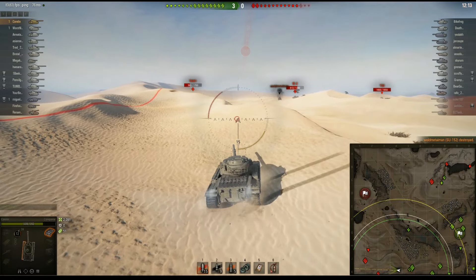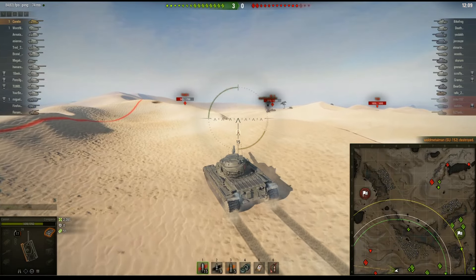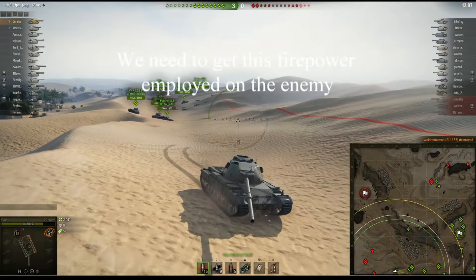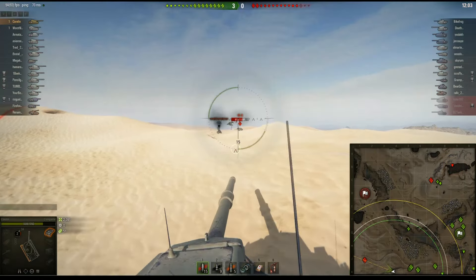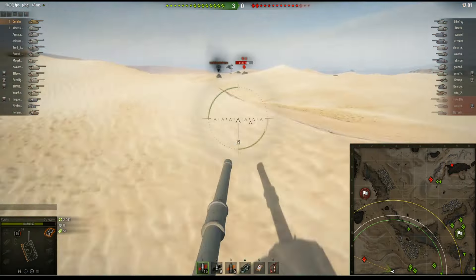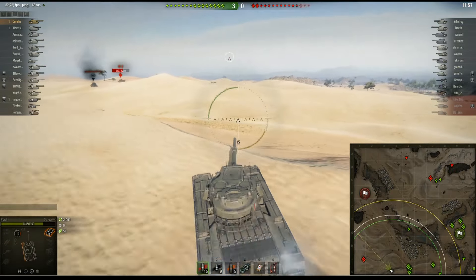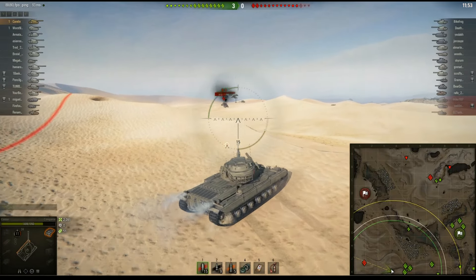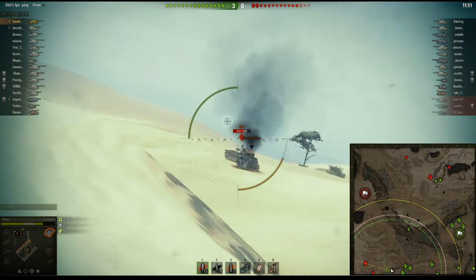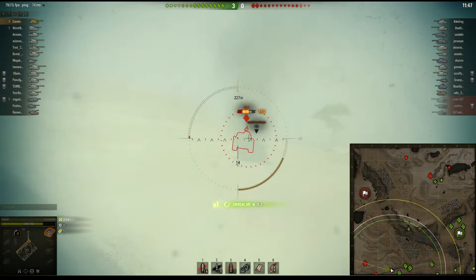The T54 is forced to back off because if you look behind me, that's a lot of guns for him to ignore. I'm going to push up and try to get the IS2 — don't really want to give that much flank to the T54, but he's not in a great position so I'm going to pull up, put a shot in, and artillery finishes him off.